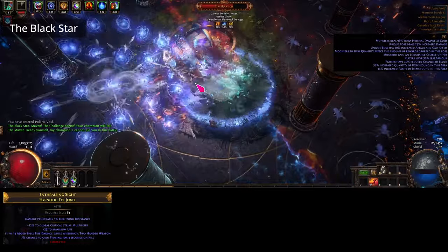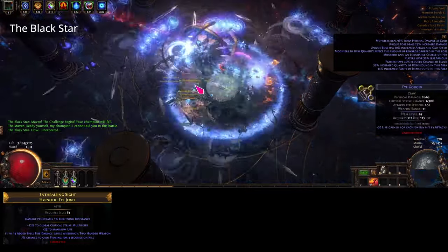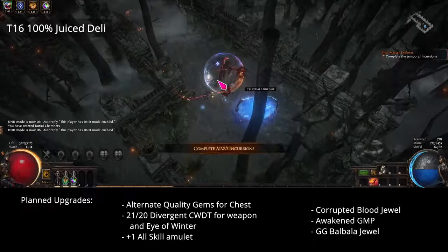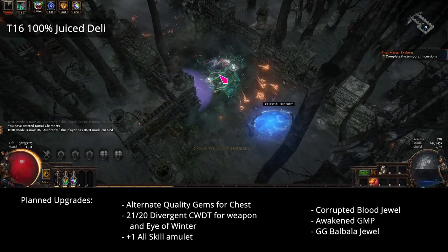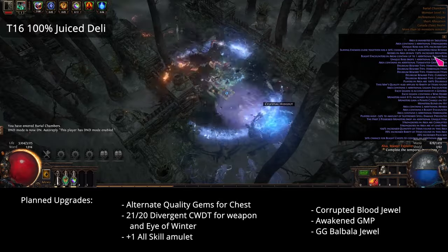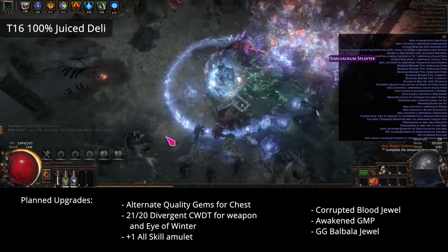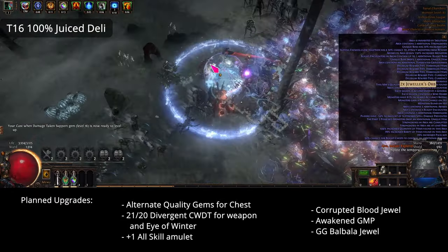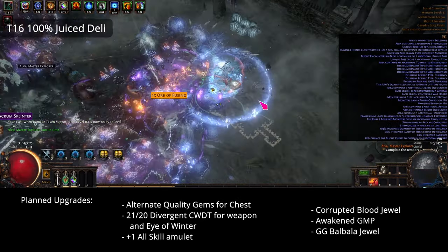Now I'm approaching max gear but not quite there yet. I will most likely get alternate quality level 21 gems when I can either make them or when they are available on the market. I would like to obtain a divergent cast when damage taken level 21/20 for both the weapon and the eye of winter setup. For the amulet, crafting one with plus one to all skill gems will be ideal, but time consuming and expensive to make from scratch, and very expensive to buy outright. I would also like to pick up a corrupted blood jewel — I know I can get it on the abyss jewel, but I want to use that for other things, and I'm still on the hunt for a really nice 6-mod, so adding corrupted blood to the list makes it even harder to find.